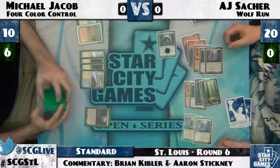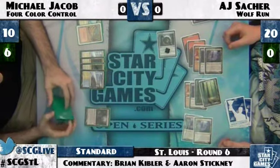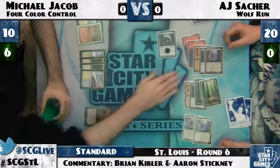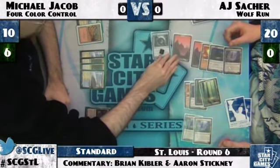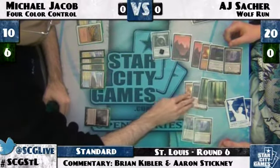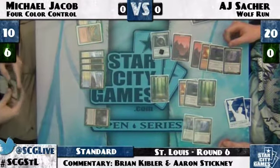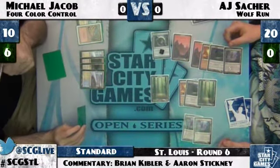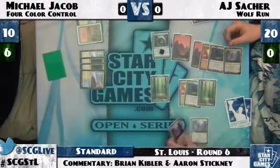MJ's keeping his Ink Moth line of attack more open, but he's closing off his ability to win with Primeval Titan. If he kills the Snapcaster Mage or one of the tokens instead, he keeps Primeval Titan in play, forcing MJ to deal with both Primeval Titan and Ink Moth Nexus.